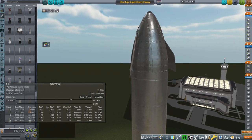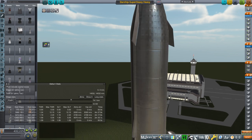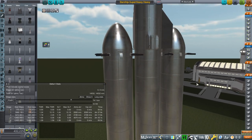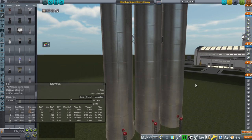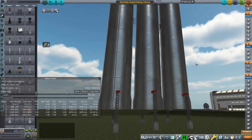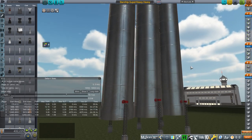I'm going to do a Starship thing while I wait — specifically the thing people have asked me to do very frequently even though I don't want to: the Starship Super Heavy Heavy. There are complications, but we're going to go with it and see if this arrangement, inadvisable as it is, can launch Starship directly to the moon and then return. The goal is to get into lunar orbit and then return.